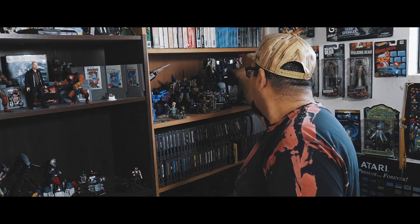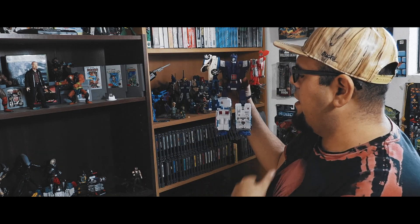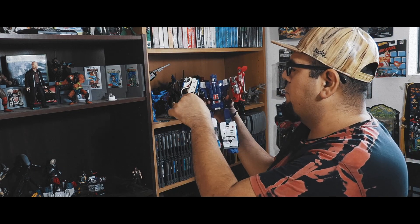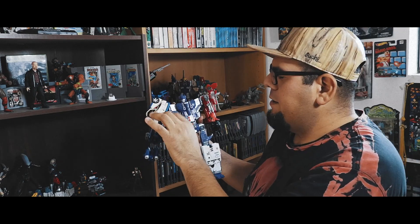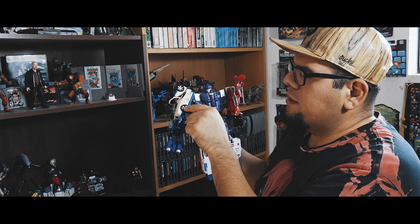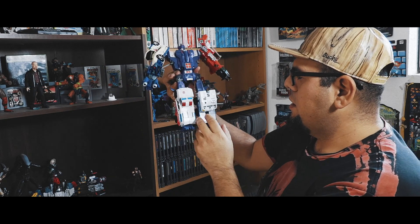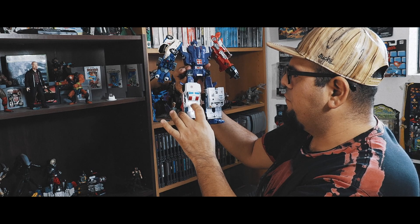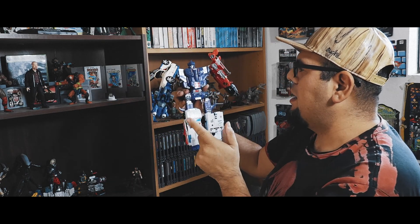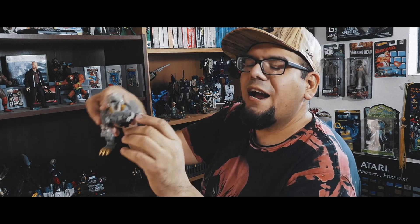Over here we have Galvatronus — I also got Galvatronus at Comic-Con from the Hasbro panel. I love this. This is supposed to be Powerglide, and I'm not sure which one this is — I think this is Dead End from the Stunticons. Then we have Blades and Streetwise and First Aid from the Protectobots. And this is actually Cyclonus.